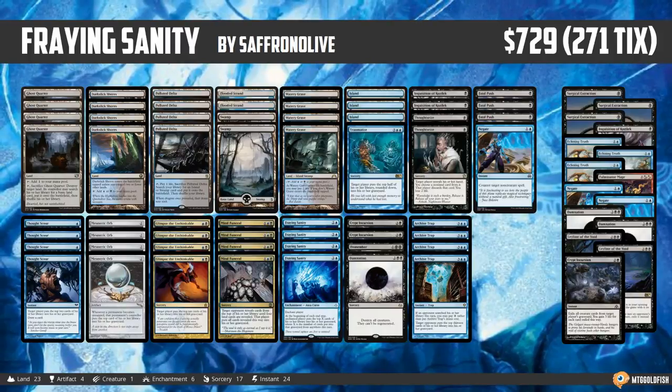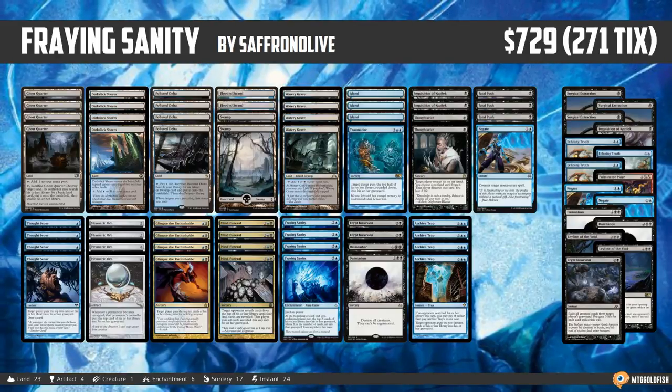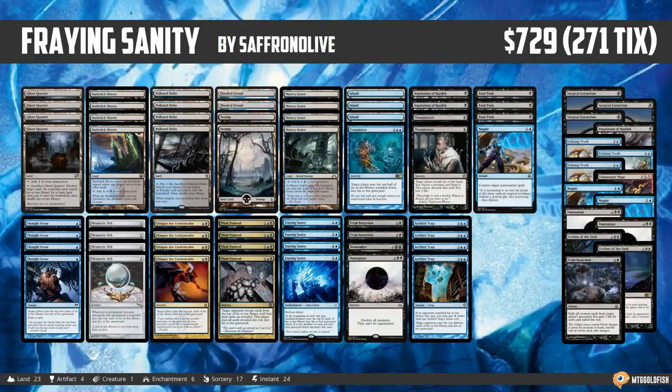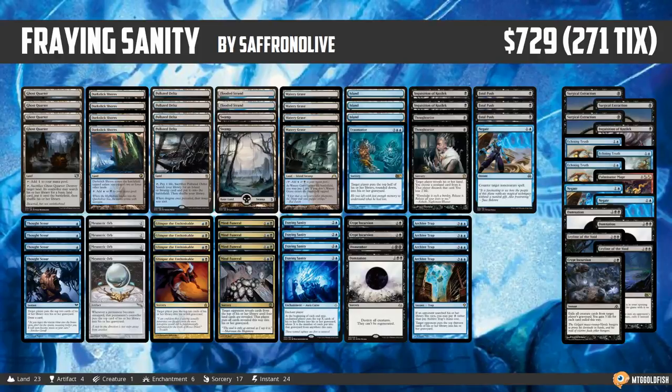Last week we had our third and final Hour of Devastation Against the Odds poll, and in the end it was Fraying Sanity that came out on top. So this week we are heading to Modern to play a deck that people have been pretty hyped about since the release of Fraying Sanity, and that is Modern Mill. What does Fraying Sanity do to Modern Mill? That's what we're going to figure out this week.